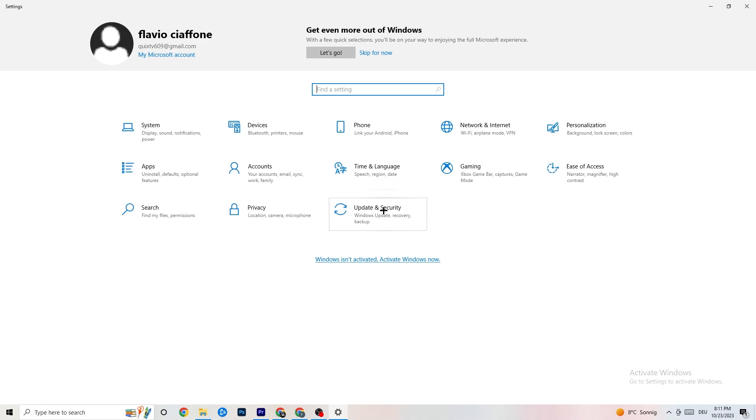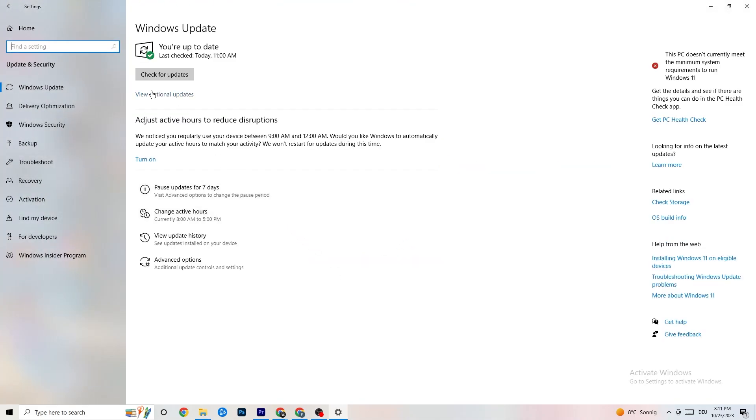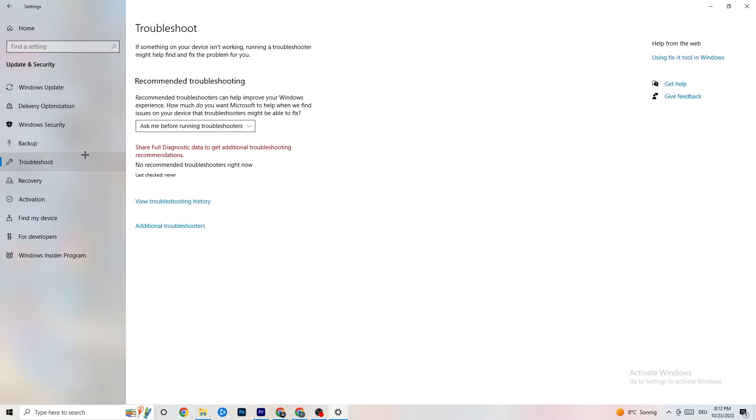Go back to main Settings and click on Update & Security. Under Windows Update, check for updates and make sure you're on the latest version of Windows — this can help with a wide range of issues. Also go to Troubleshoot and run your system's built-in troubleshooter — sometimes it will find something, sometimes it won't, but it's worth trying.